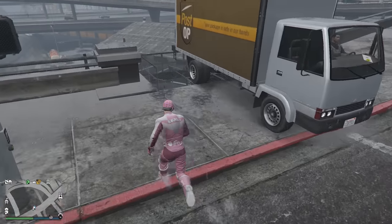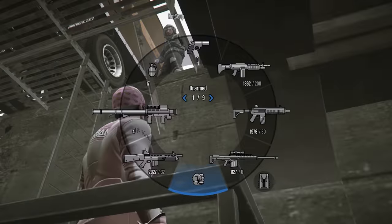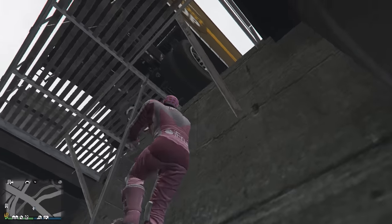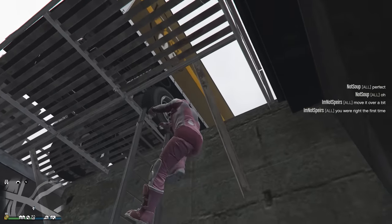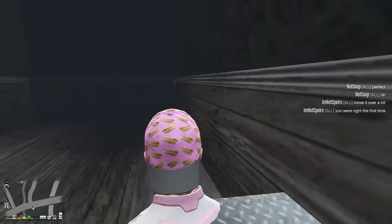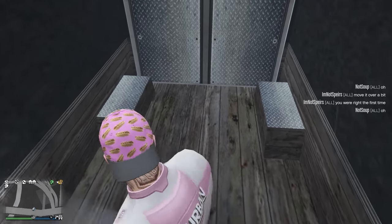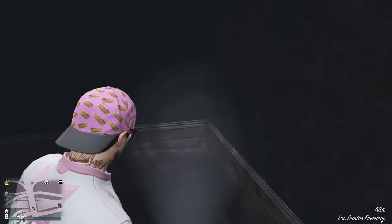Alright, Soop, get that thing in position. Actually, let me get down first. You gotta come over a little bit. Oh, that's perfect. Let's see if this works. I think Soop was right the first time. I'm in it! I'm in it! Woo! Woohoo! That's so weird. That was so easy — I didn't think it would work. It worked! Look at that — confirmed.